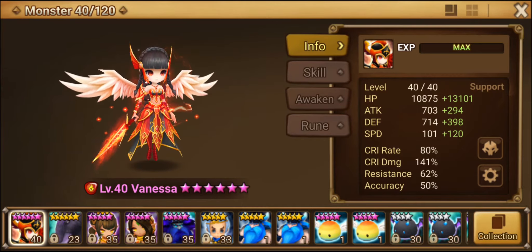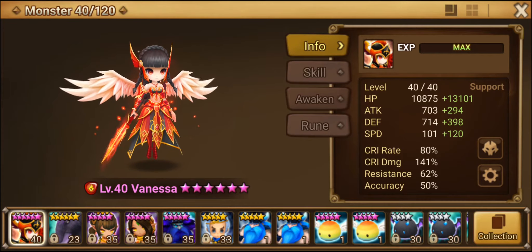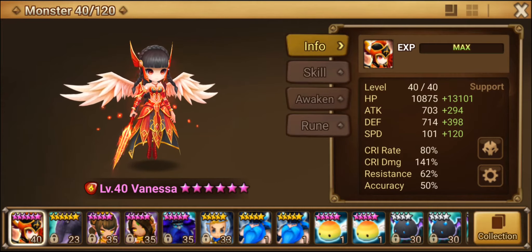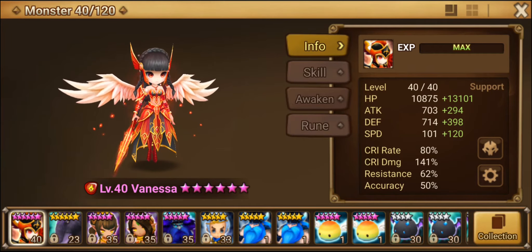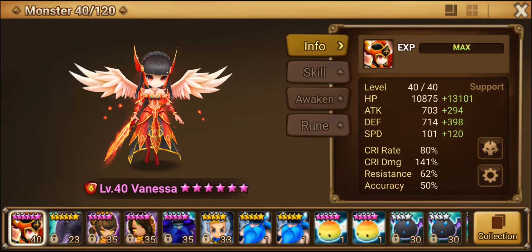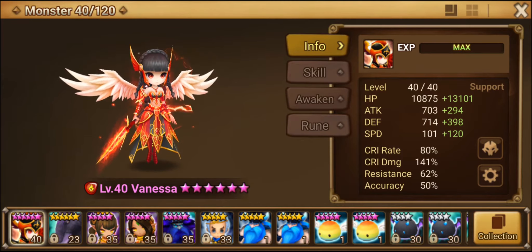When you move into mid game, it's still the same — Speed/HP/HP — because her key things are her revive and her leader skill. You want her to survive, be tanky, and be hard to kill. For substats, you're looking at resistance, defense, a little bit of attack, and a little bit of accuracy so she can land that defense break.